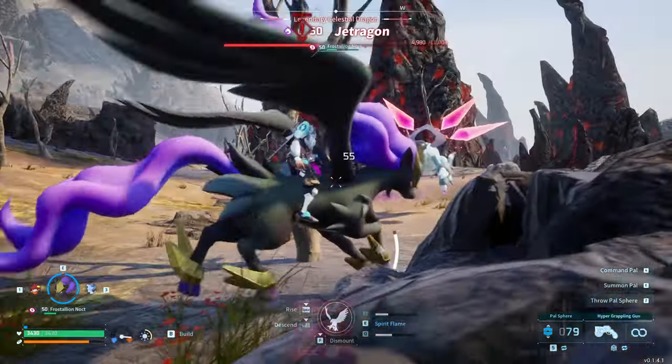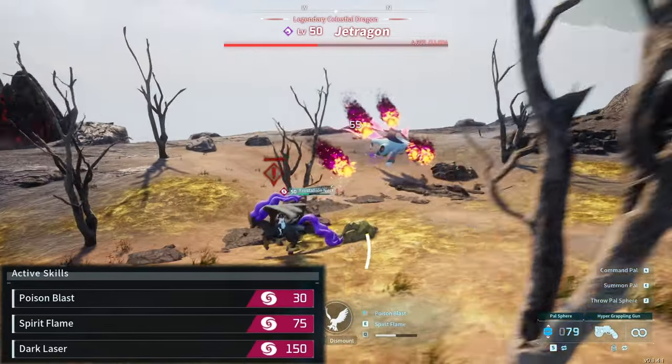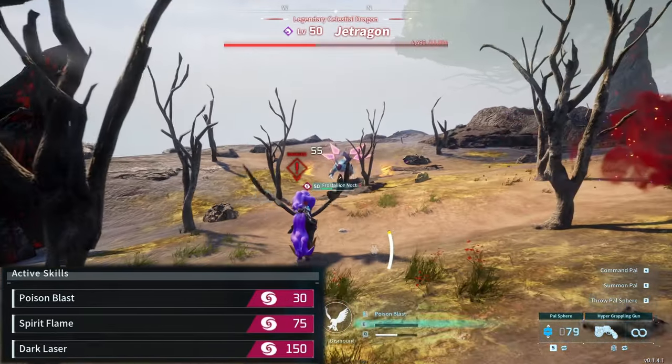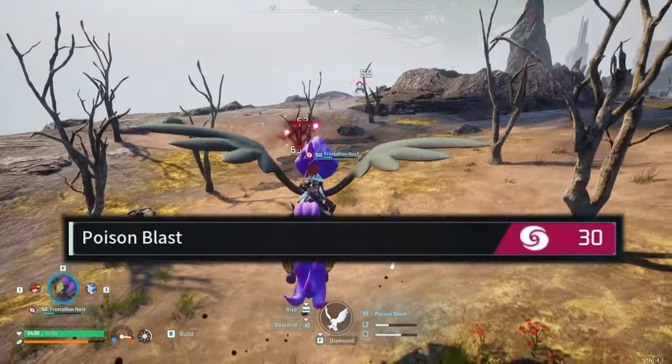That being said, the skills we'll be going for are Poison Blast, Spirit Flame, and the last skill is your flex slot — either Nightmare Ball, Dark Laser, or an ice damage skill. Now the first two skills don't sound very strong, especially Poison Blast — a 30 power attack. You surely can't be cooking. Well, let's see if he's cooking.